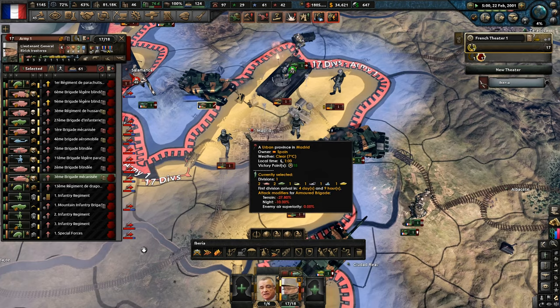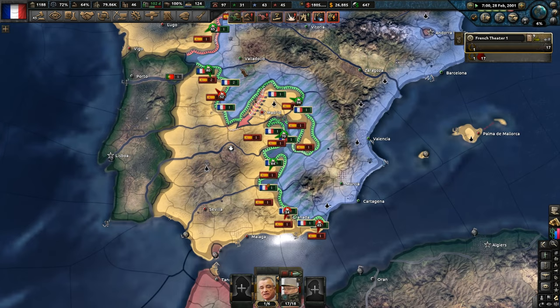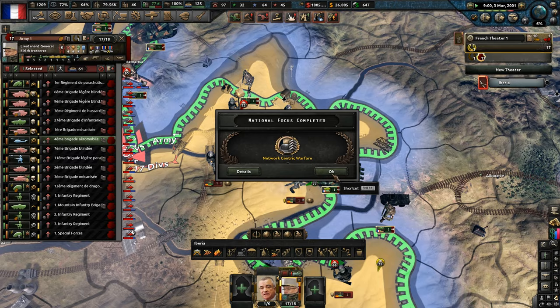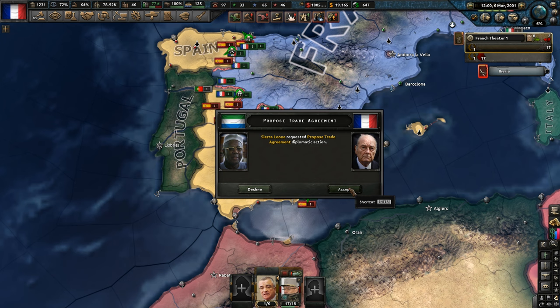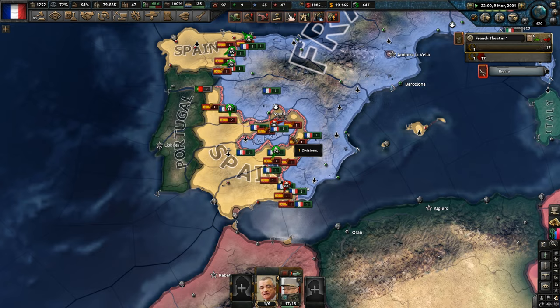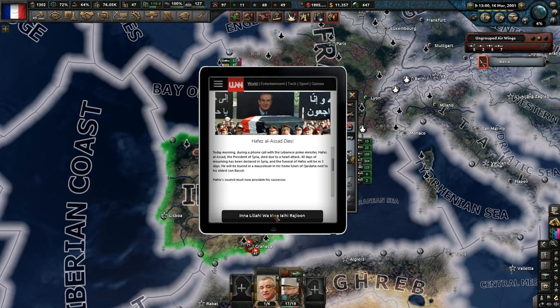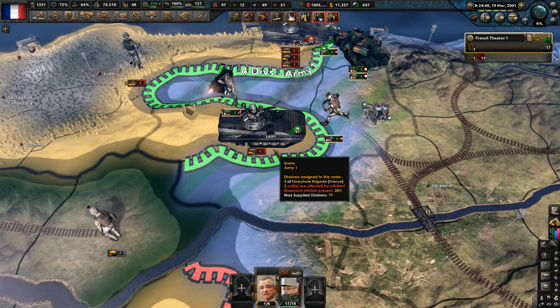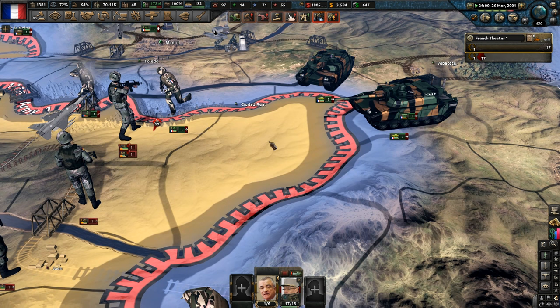Let's continue to get bonuses. Sierra Leone wants a trade agreement — sure, we'll accept that. They are very close to capitulation but we're starting to balloon a little bit. There's no crazy naval invasions going on. Let's swing back around. We're trying to push for Leone. Madrid's now fallen, and it's probably only going to be a matter of time before the rest of Spain does. We'll grant Andorra the bailout — they must be so close to capitulating.